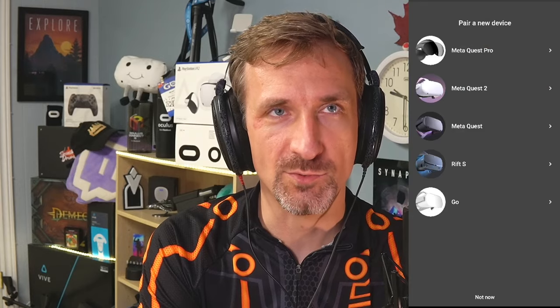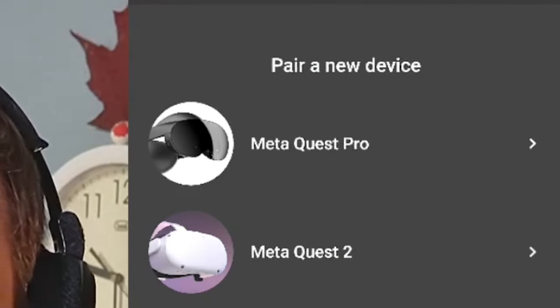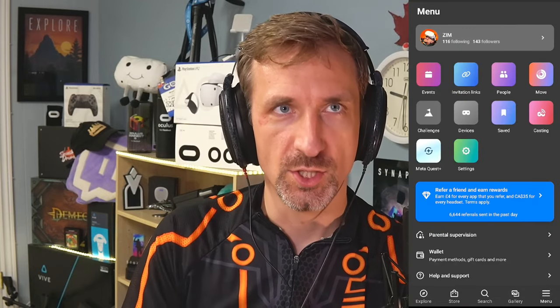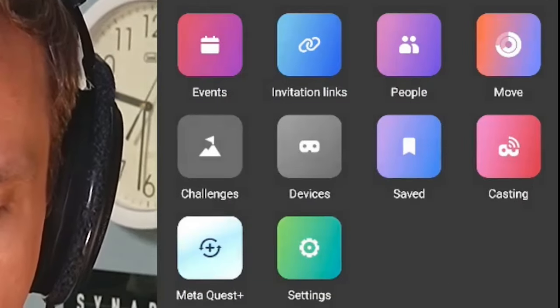First off, you need to get to this screen — Pair new device. In order to do that, you'd want to find your headset in the device. Easiest way to do that is get to this menu; devices is what you want.